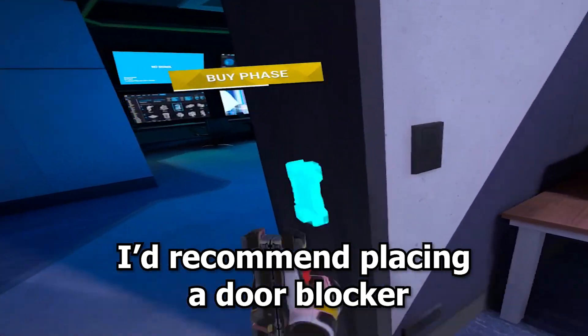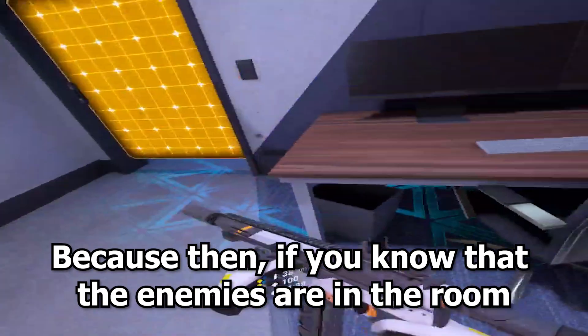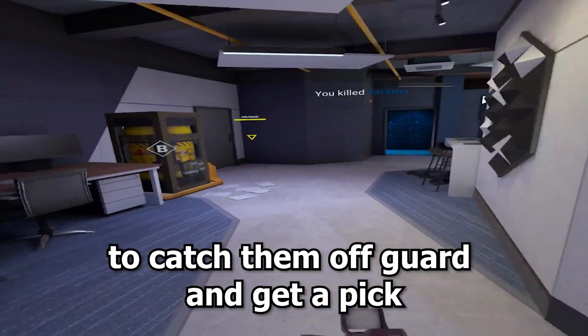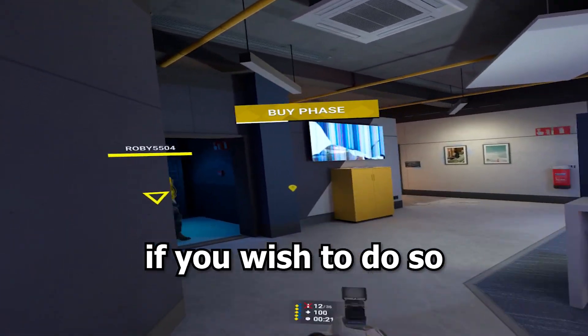For commander, I'd recommend placing a door blocker because if you know the enemies are in the room, you can push through the door blocker to catch them off guard and get a peek, as well as switch to a different position safely if you wish to do so.